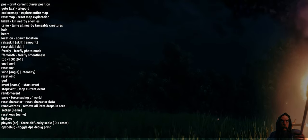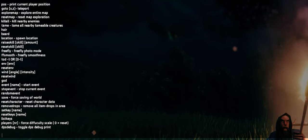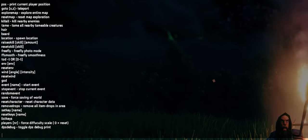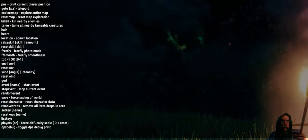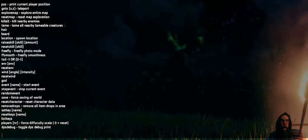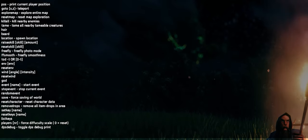So we've got everything from teleporting to coordinates, printing your player information, kill all — which kills all the enemies around you, it's pretty sweet — and you can tame all the enemies around you. You can also set your hair and beard.